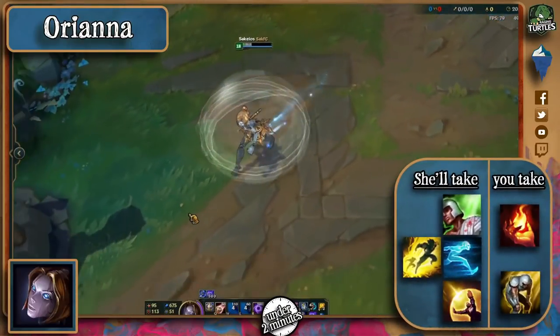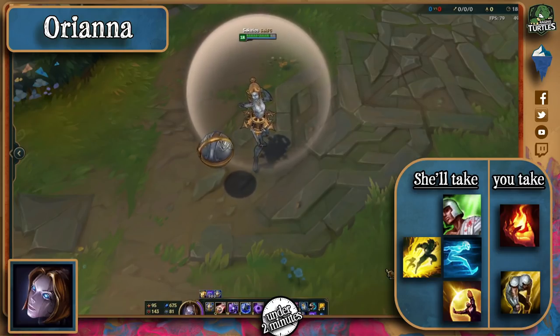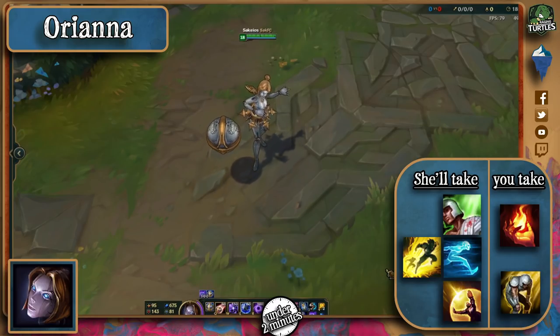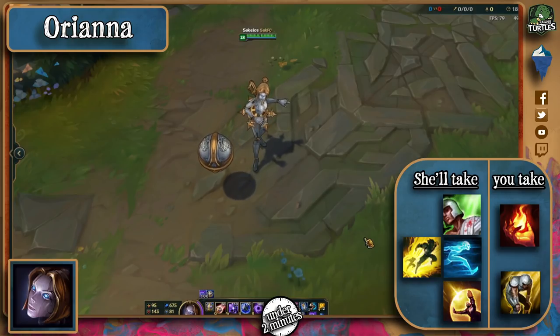Apart from the obvious Flash, Orianna's tend to be quite defensive when it comes to summoner spells, preferring to bring Ghost, Heal, or Barrier. Make sure you're not baited by one of the latter when you go for the kill. Remember to make use of Flash's high 5-minute cooldown to engage her, since she has quite low mobility. Exhaust and Ignite are two nice choices versus her.